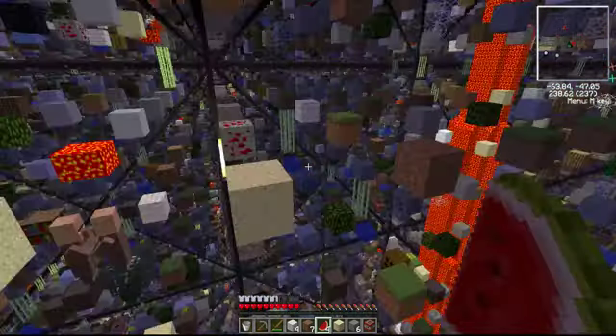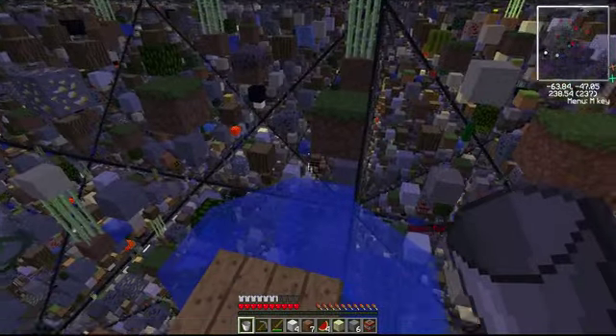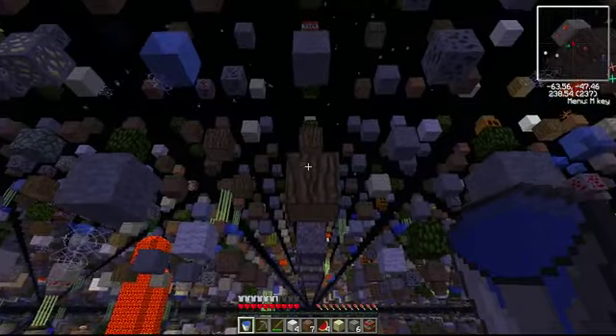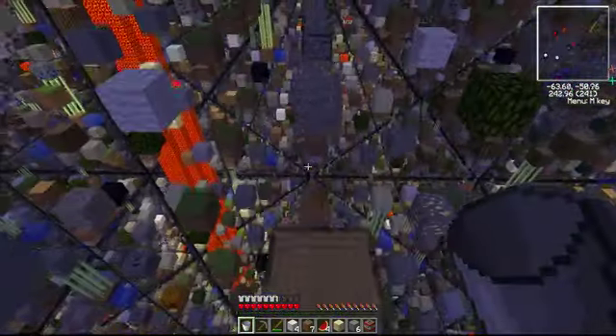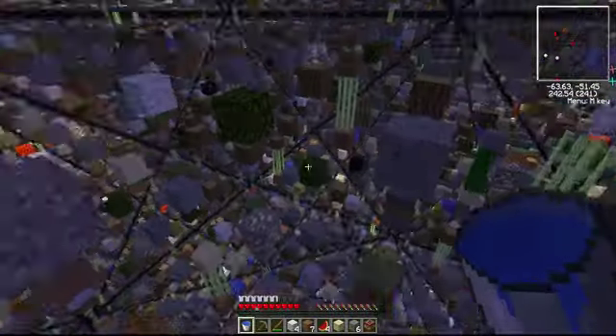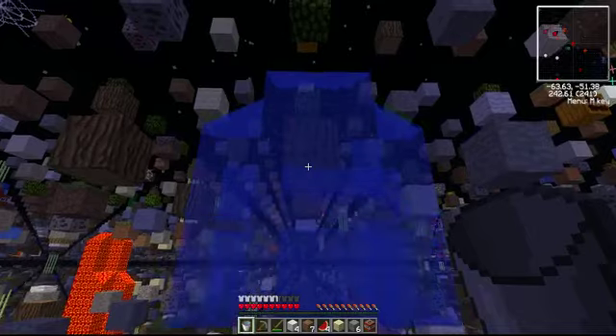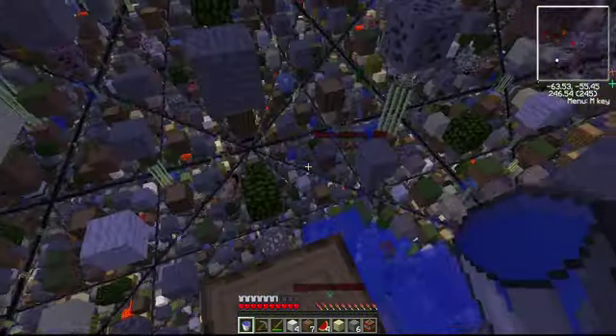A squid spawner. Oh god. Fair enough. Where are we going? Oh, hey, there's ice there. Let's go. I almost jumped without placing the water then. That would've been bad.